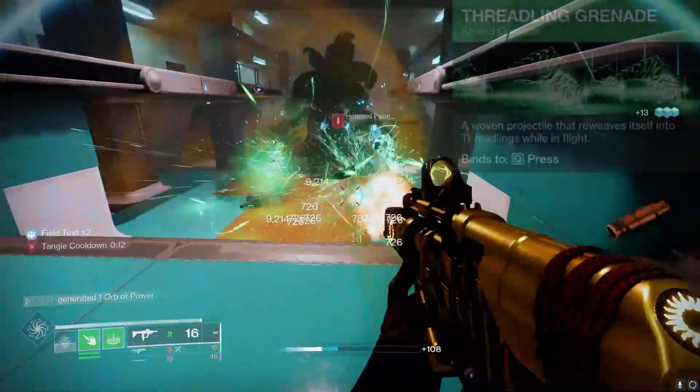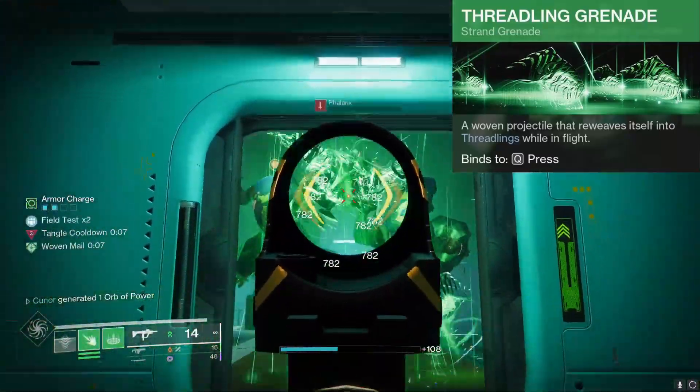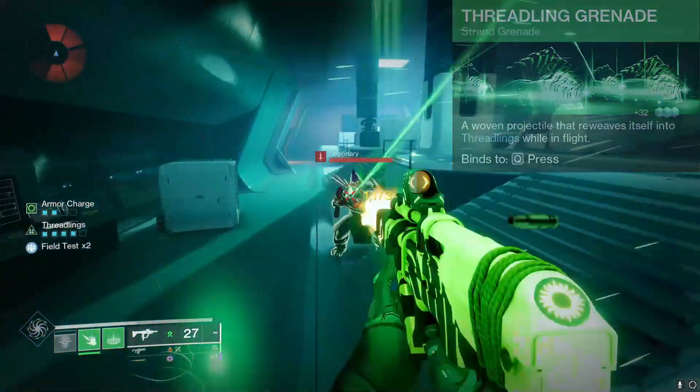For the grenade, we have the Threading Grenade. When you throw this, it's kind of like a skip grenade on Arc, and it will spawn three projectiles which will turn into Threadlings. We're going all out with Threadlings in this build, so this is just a really good grenade for this build.